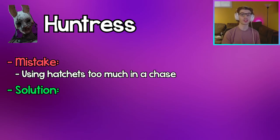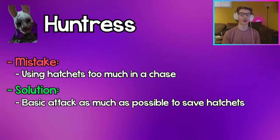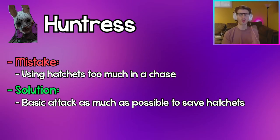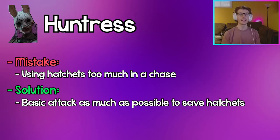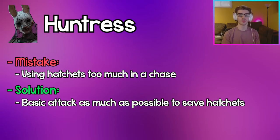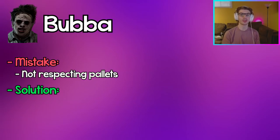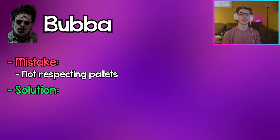Huntress: Being too reliant on hatchets can be a big mistake because you'll have to reload more often. Putting an extra five seconds into M1-ing a survivor instead of throwing a hatchet and potentially missing could save you the reload time and conserve hatchets for when you really need them to down a survivor in a chase.